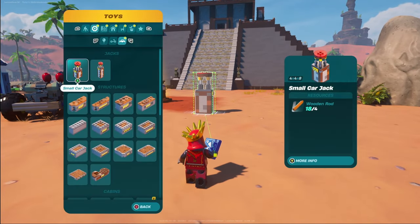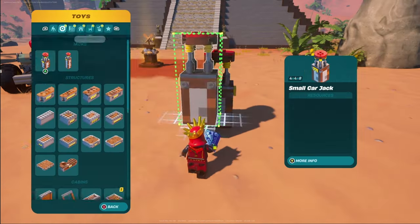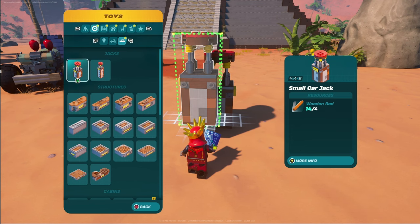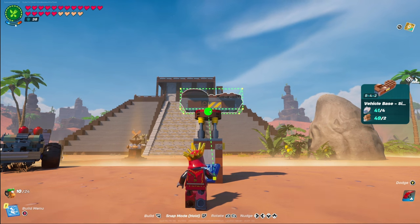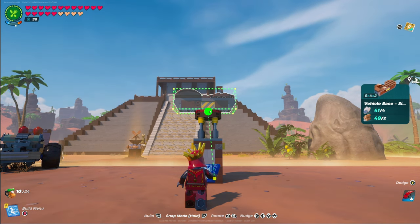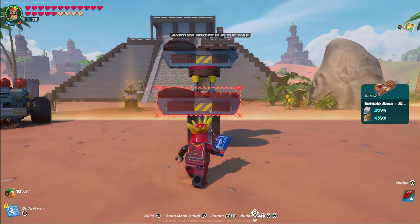For the first step of this build, we're going to make our way over to the toy section under car parts, and we're going to grab a small car jack. We're just going to drop that down anywhere. Then the next thing we're going to do is grab the vehicle base single rider. We're just going to snap this right onto the top — it doesn't matter as long as it's somewhat center. You can start by putting that little yellow piece in the middle there, centered up.